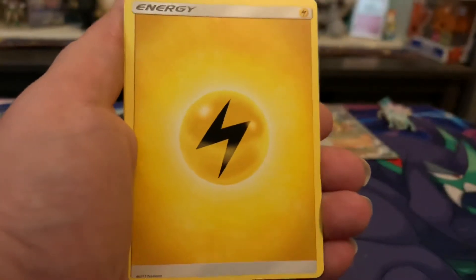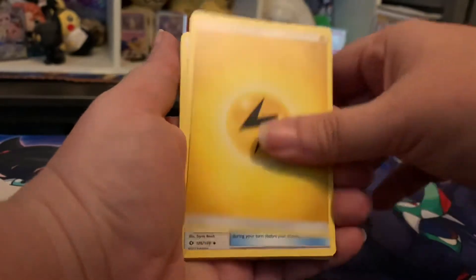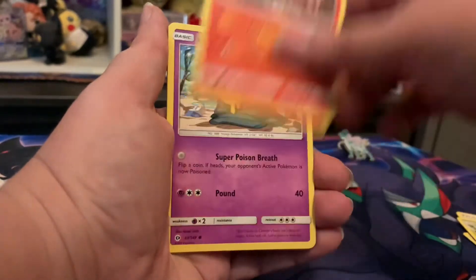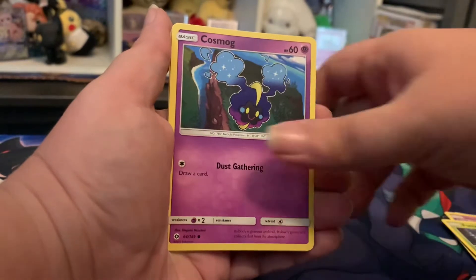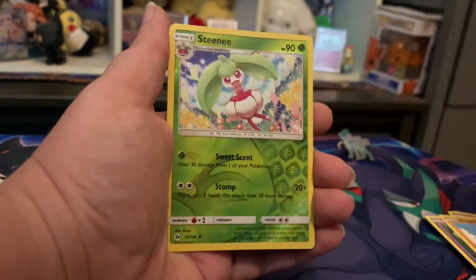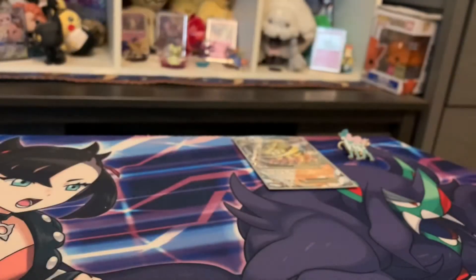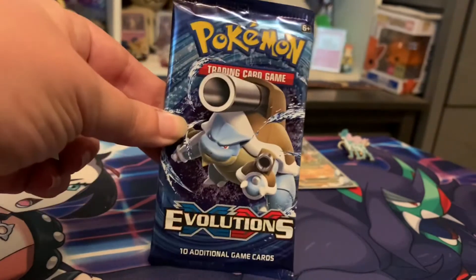Oh my goodness, guys, I'm having camera issues tonight — bear with me. Cards from Sun and Moon: Lightning Energy, Pokémon Catcher, Metapod, Torracat, Alolan Grimer, Fomantis, Cosmog, Rockruff, Sandygast, a reverse holo Steenee, and Bruxish — I hate that card, it's just an ugly, ugly card. Alright guys, can we get some last pack magic?